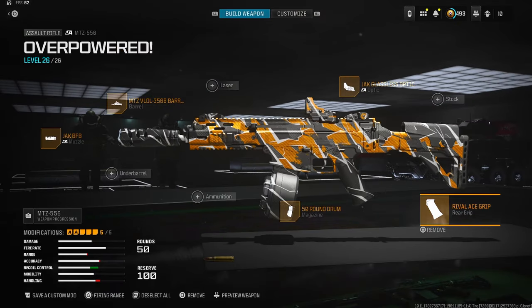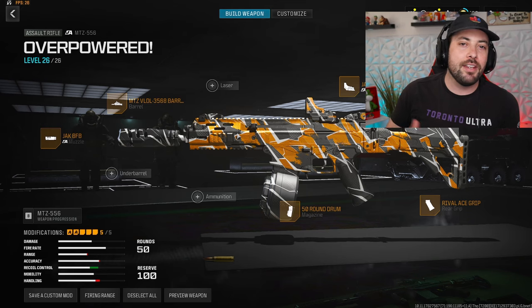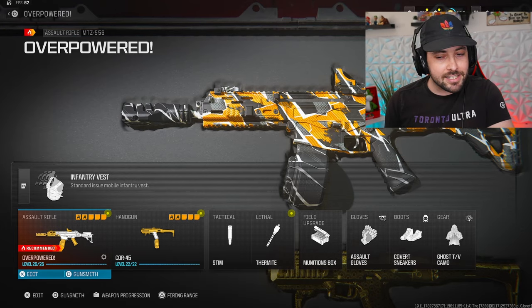Here's the full class setup for the MTZ 556 — probably one of my favorite guns in the entire game. It's really nice, but it's not my rebirth island gun. I play a lot of rebirth, especially ranked rebirth, and this isn't it — but it's still great for multiplayer.